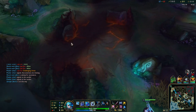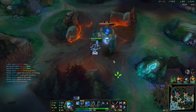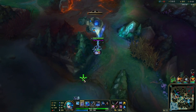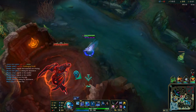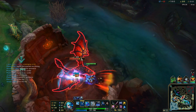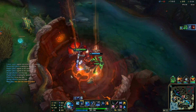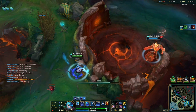Here you can see that at this point I am at 10 CS per minute, which is a very huge achievement for Gwen. Gwen doesn't have the best wave clear, so if you get 10 CS per minute you will be in great shape, I promise. So here I am going to take the dragon — it's not very challenging because Lee Sin is on the mid lane. I have no problem just going and soloing it. Then I'm going to go back to base.